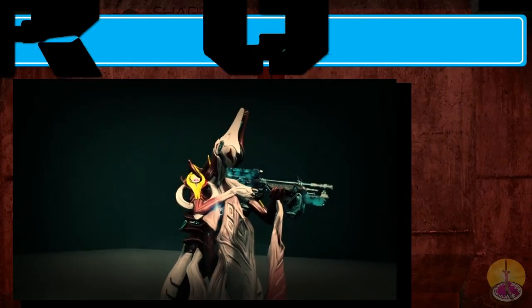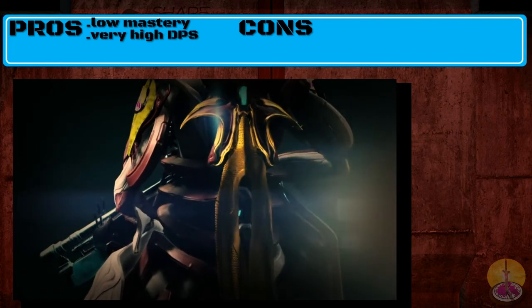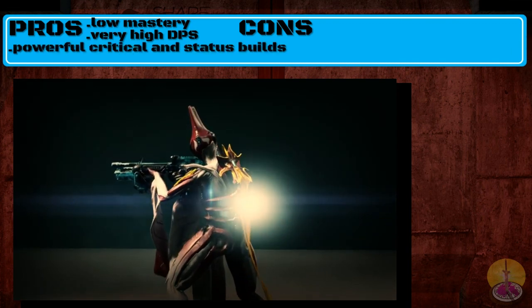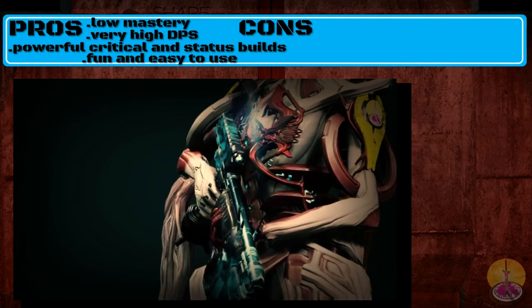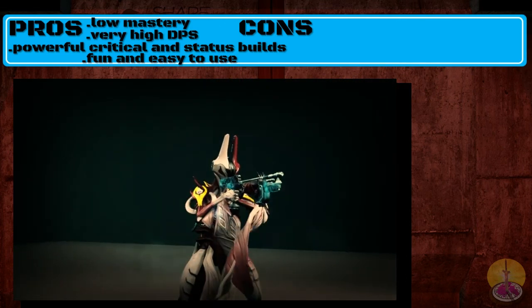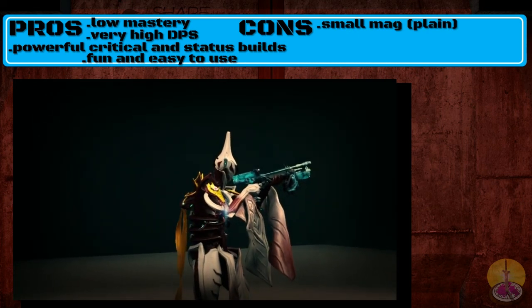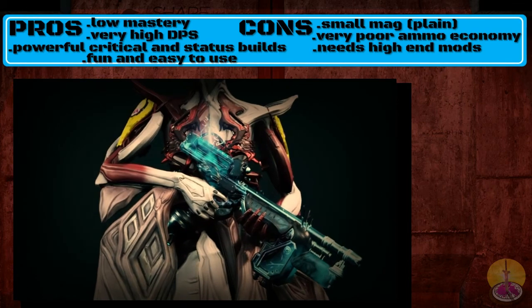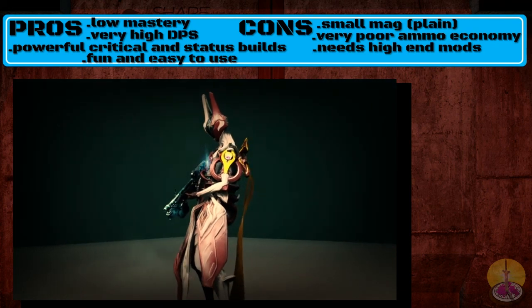Moving on to the pros and cons of the Krakata. Pros: it's a pretty easy weapon to get for most new players; the weapon has an amazingly high DPS; it also has a very powerful critical build and a good status build; and for newbie use, it's fairly easy to use. The cons: the original version has a very short magazine of only 60 shots; the weapon burns through ammo ridiculously fast; and you'll need lots of mods to make it comparable at higher levels — anything above around level 18 to 20.